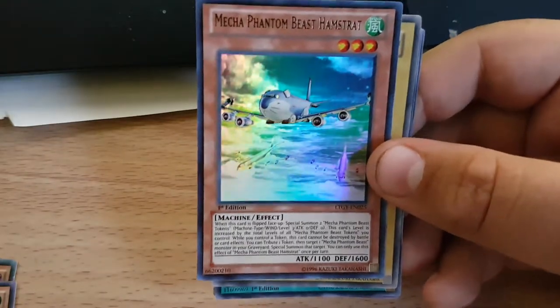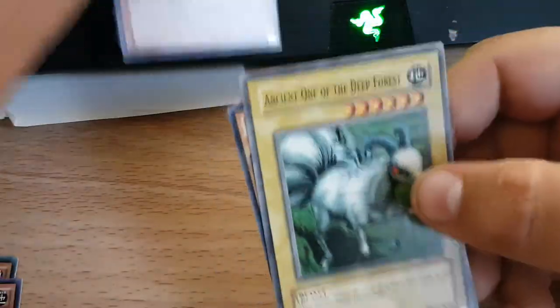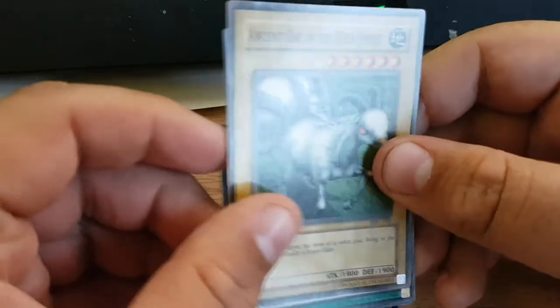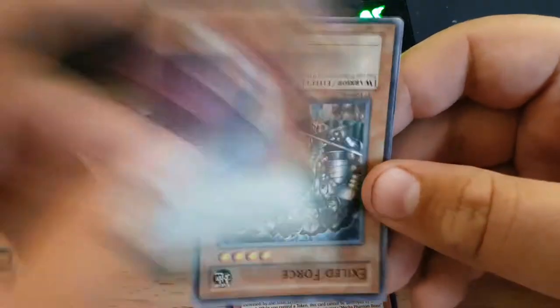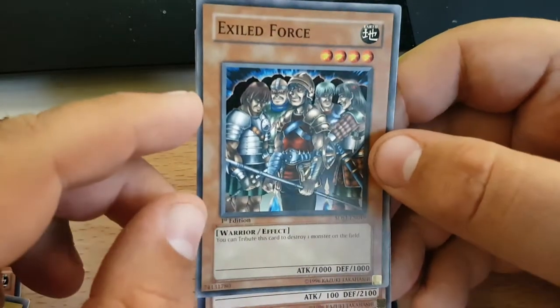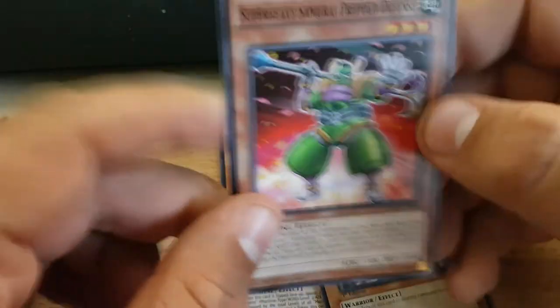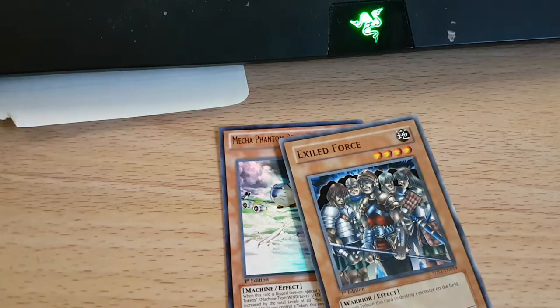LTGY — I'm not exactly sure what set that is. That's weird. So you actually have an Ultra Rare. Ancient One of the Deep Forest from MRL — Magic Ruler. DD Saving Kepler. An Upside Down Exile? Exile Force — I think it's still worth a buck or two. Super Heavy Samurai Prep Defense. So here we have an Ultra Rare and an OK Common. It's probably not a very valuable Ultra Rare, but it's still a foil — which is more than I expected.